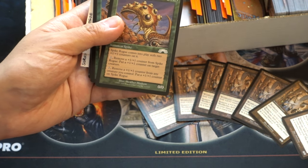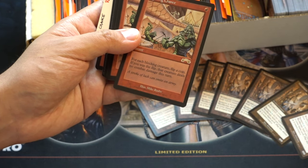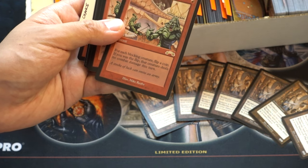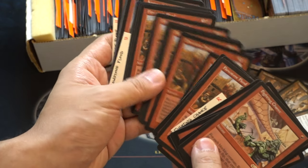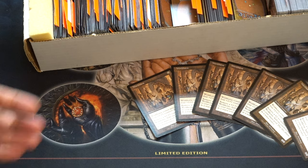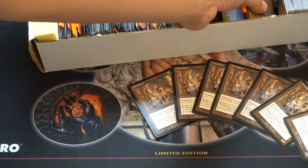Spike Rogue. Fighting Chance — for each blocking creature, flip a coin; if you win the flip, that creature deals no combat damage this turn. Interesting. Forbid is in this set! So if we get a Forbid, and like 50 copies of it, because that's how it's looking right now, then we will be good to go.